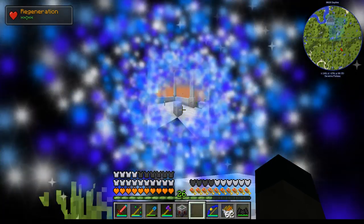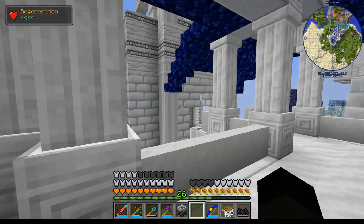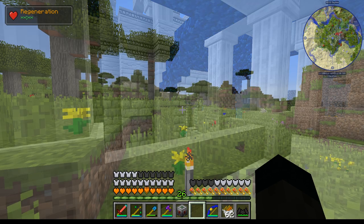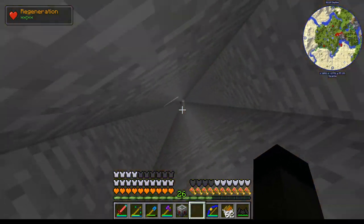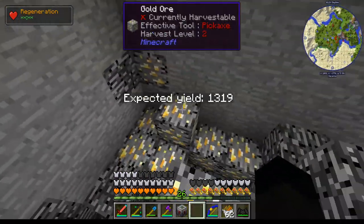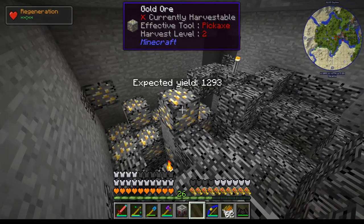The ore we found isn't the most useful — potentially useful for beacons, but I've got a fair amount of gold already. I could have done with copper or iron, but beggars can't be choosers. We'll head back and see how this thing works. It's probably changed a bit since I did a mod spotlight on it.